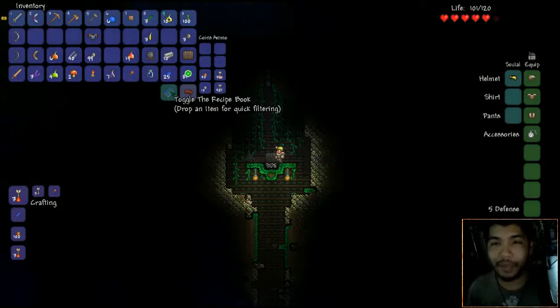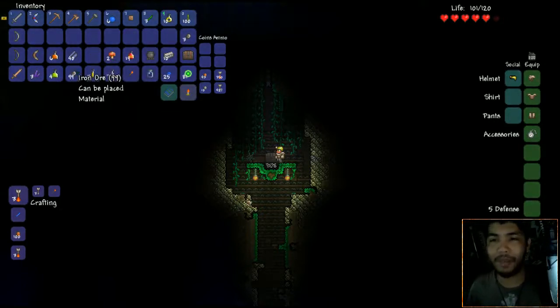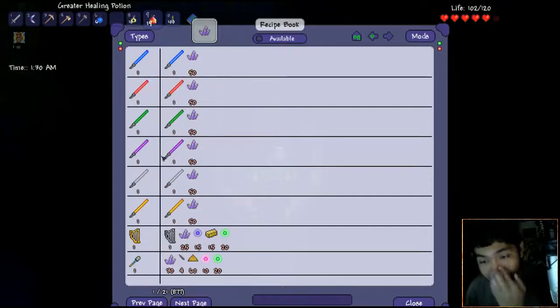I wish I had this in regular Terraria, but then again it wouldn't be vanilla Terraria. Let's get rid of this crap - I don't need the old stuff. I'll keep the mushrooms because who knows how many potions I'm gonna need. We don't need the dirt blocks anymore because we can't craft anything - we'll just get rid of this stuff and keep the best that we can.